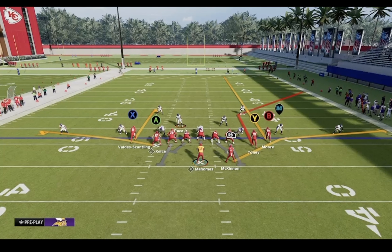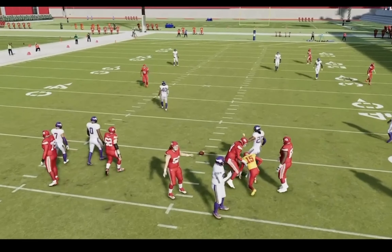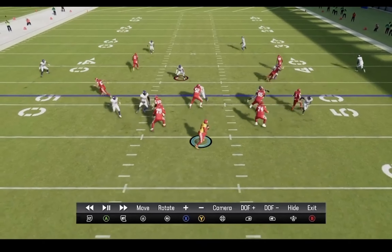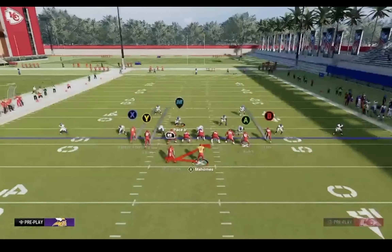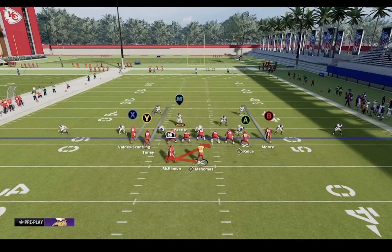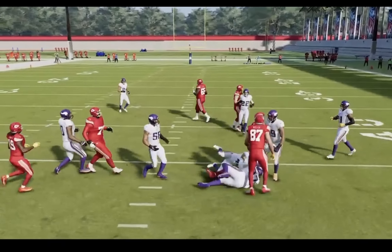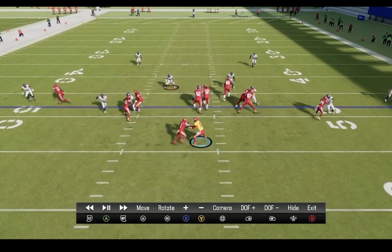Here's a five-out route combo: put X on a curl, A on the flat, and corner-shriek on the side of the field. Step up with your quarterback if they send five — Y was open there. The curl was open in the middle of the field, and Cadarius Tony was open on the corner route. Next is inside zone — not spending a lot of time on this since it's just a run play. If they spread their line you'll have room for your running back to pick up yards; only run it in clock situations or if their line is spread.